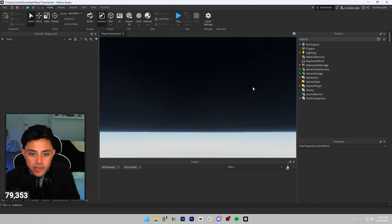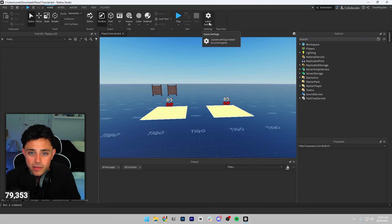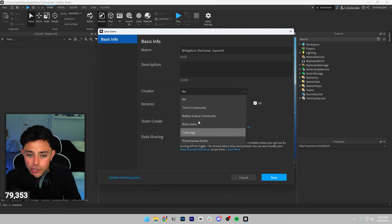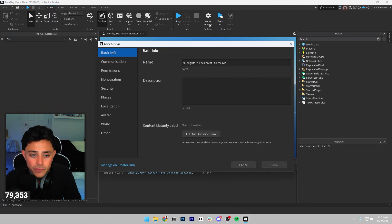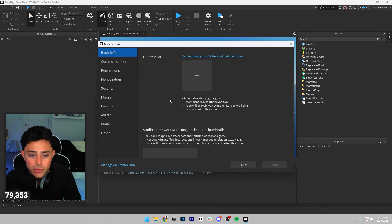I just opened up Place Tutorial Number One — let me full screen this. We're going to set this up: this is Place Tutorial One, this is the lobby. You can call it whatever you want — I'll do '99 Nights the Forest' and call it the game kit for now. For team create and data sharing you don't need to worry about those, just keep them off. If it's under a group, make sure you change that as well. Once we do that we're going to go to the next step — publish it, then go into Game Settings and find the Places section.